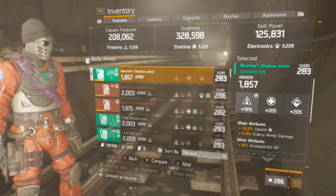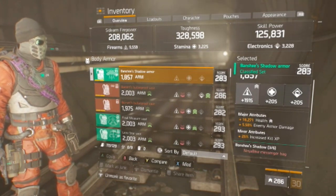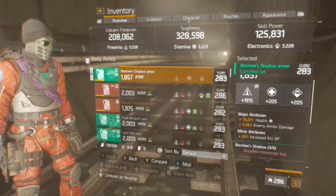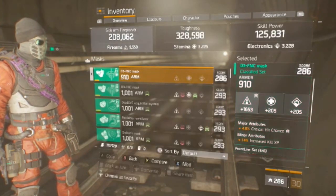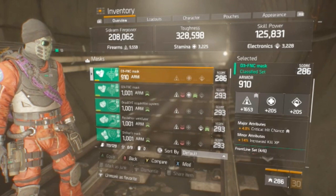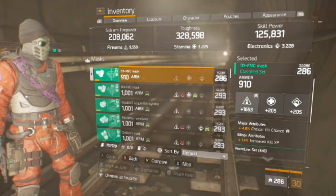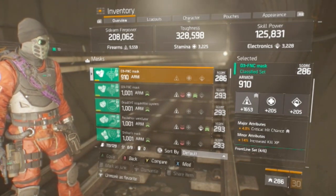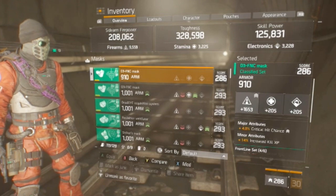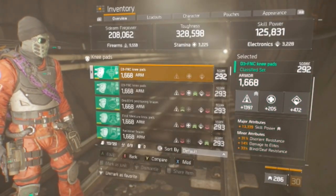On the chest piece, I have a Banshee chest rolled for firearms with health, enemy armor damage, and kill XP. Kill XP probably should be ammo capacity, and enemy armor damage could be skill haste if you'd like. I run with a D3 mask rolled for firearms and crit chance, and kill XP. Kill XP should be burn resistance if you're doing this for PvP, but this also has huge PvE potential — if that's the case, I would go with damage to elites.